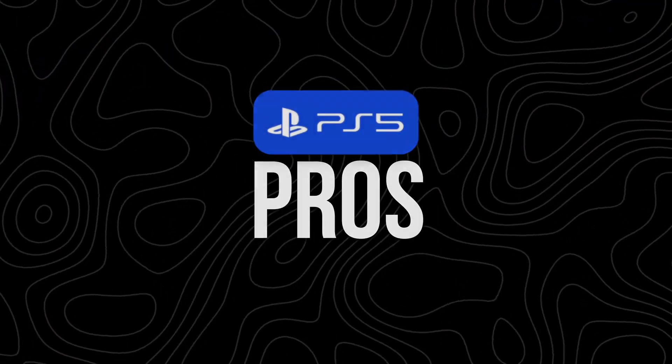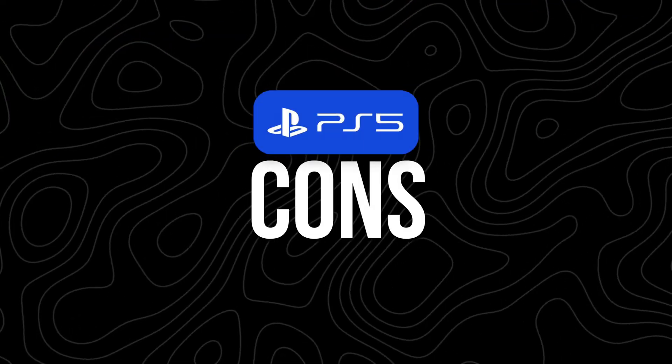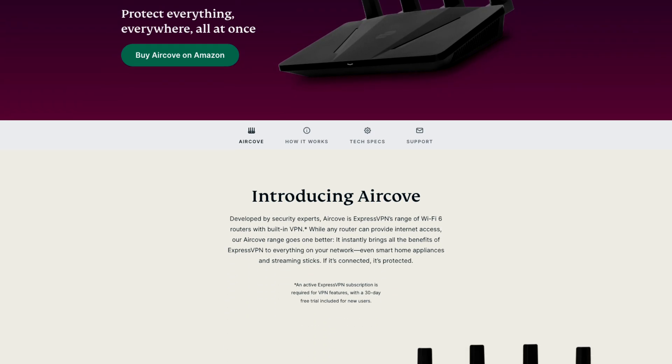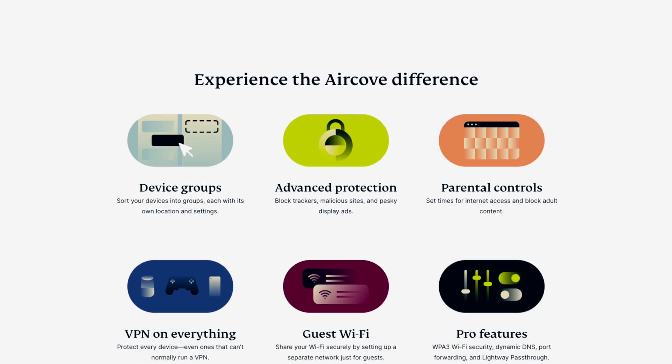The pros of this method: it covers every device on your network, you can set it and forget it, and it works even when your PC is off. The cons: it can be a bit technical to set up, it's harder to switch VPN locations on the fly, and not every router supports VPNs. If you're serious about security and want the easiest day-to-day experience, this is the move. Some VPNs even sell routers pre-configured with everything ready to go, like ExpressVPN's AirCove.